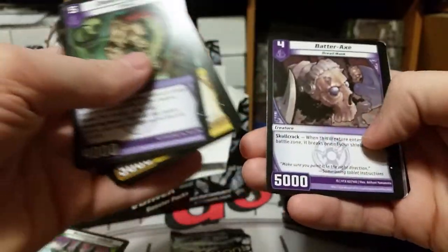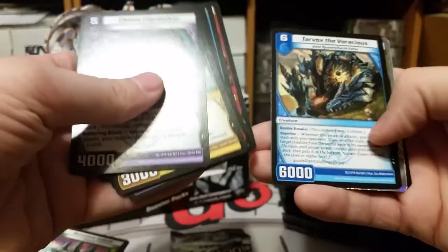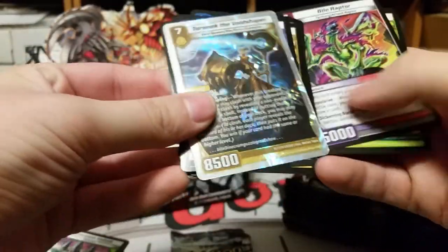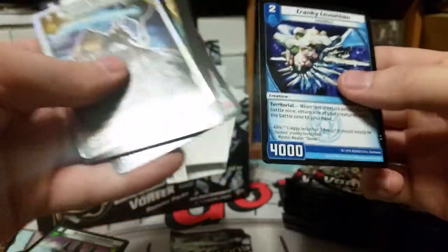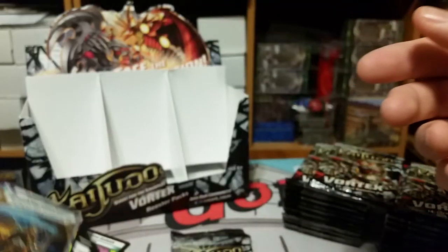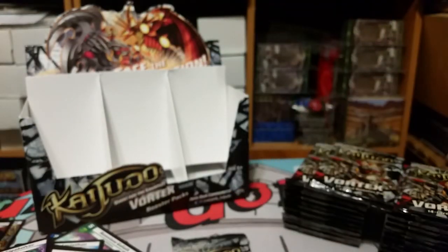Chasm Gigabulver, Scroll Orb, Storm Diver, Aqua Swordsman, Blade Rush Wyvern, Batter Axe, Granite Titan, Optic Cell, Raging Firebrand, Tarvox, The Voracious — oh sweet — Toronok the Void Shaper. Very nice. Vile Raptor, Daunting Presence, and Cranky Leviathan. That's a sweet card. Fantastic. That's worth the box right there.